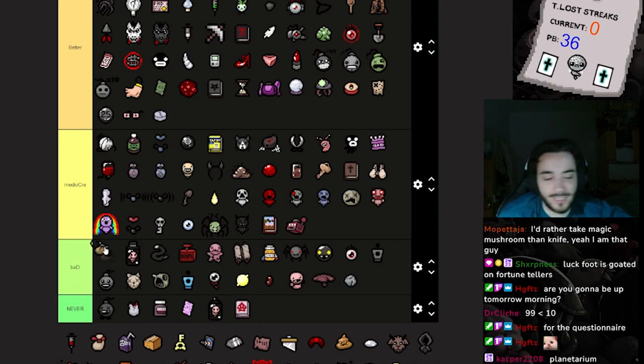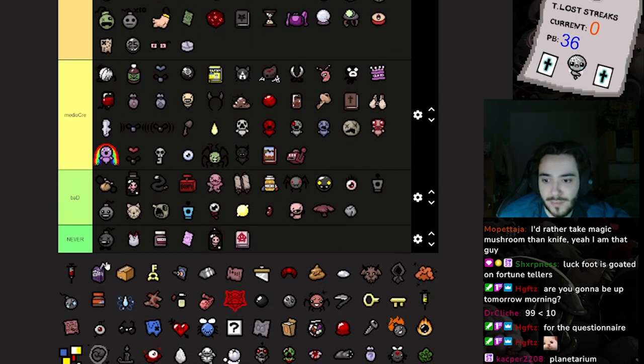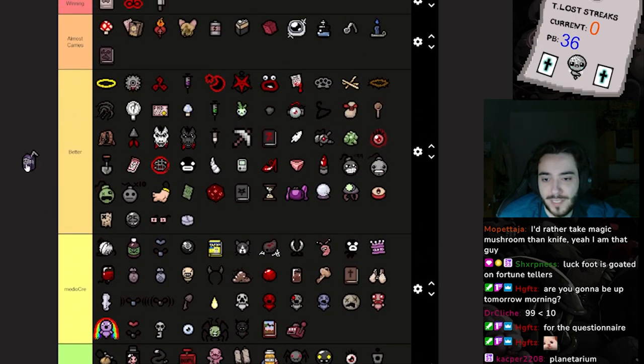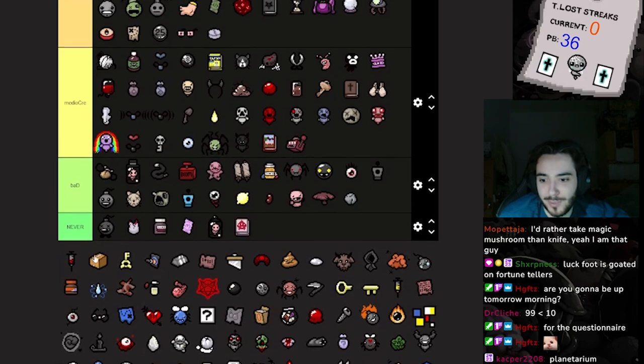I don't like pills, I don't use them. This is only good if you have Starter Deck or PHD — otherwise never gonna take pills. Tier rate up, but it's pretty weak, the least favorite tier rate up item I would say. Damage and speed, damage and range — yeah, I like it more than the other damage ups in the second row, but if you're going to the angel deal and you find Jesus Juice you're gonna be very disappointed.